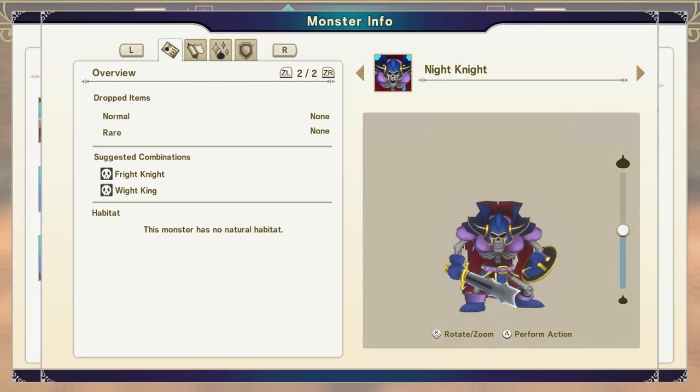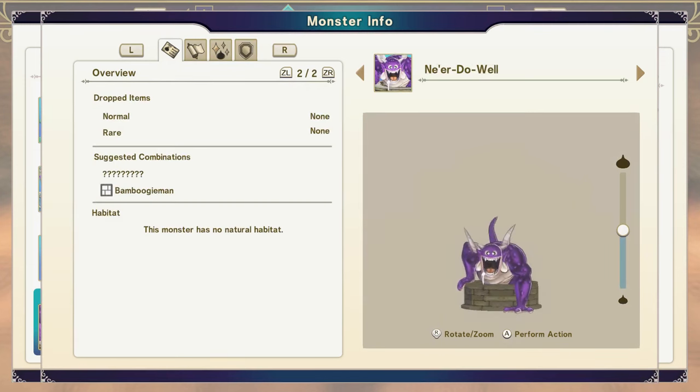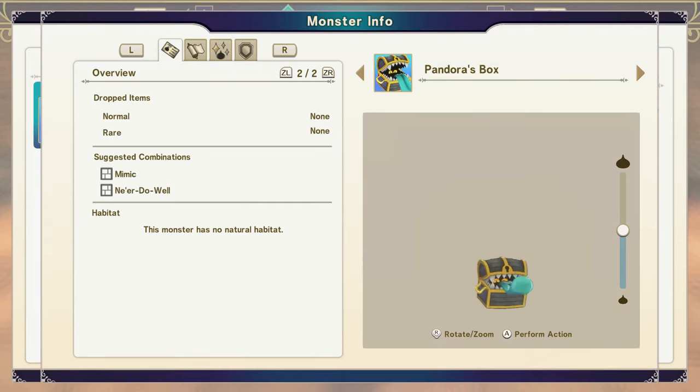The Night Knight is the Fright Knight fused with a White King. It's that easy to get, and we move on to the next piece. You need to get a Mimic — they are all over the place in the Upper Echelon, so just go ahead and grab yourself one. Nair Do Well: the easiest way to get this is any material-type fused with any dragon-type, where either is a rank B.